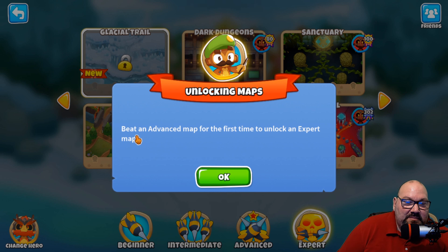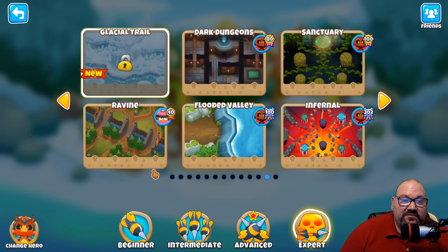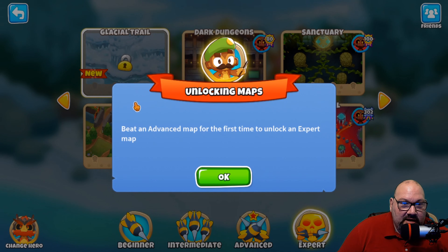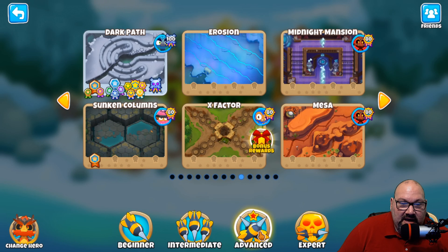It says just beat a map — but what level do I have to beat it at? Do I have to go all the way through CHIMPS? I wish this would tell me. Is there a certain map I have to beat? Which one is it? I don't understand what I'm supposed to do. I have beat several maps for the first time on this game save in the advanced category. Is there a certain ribbon I have to have, or do I have to beat it all the way through CHIMPS? That's my question, Ninja Kiwi.